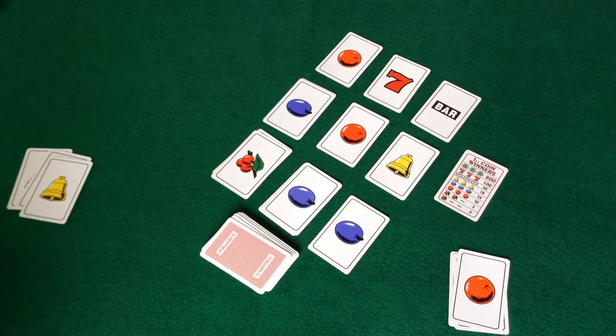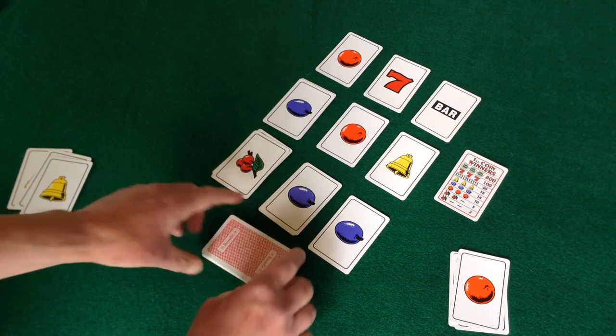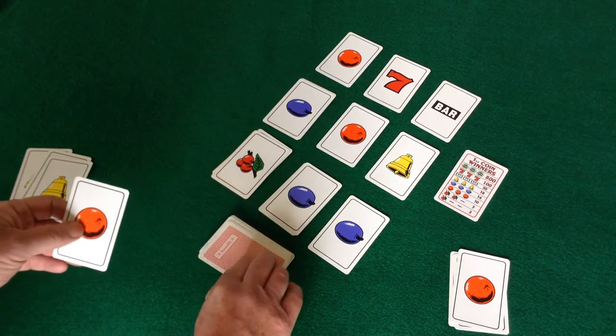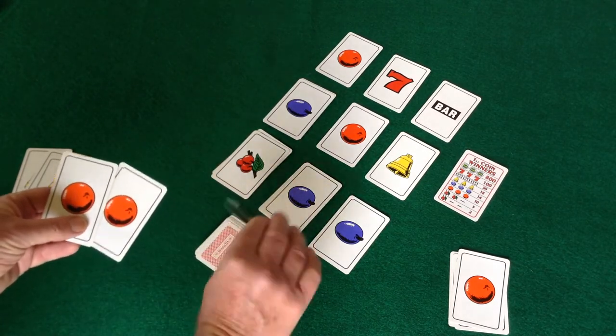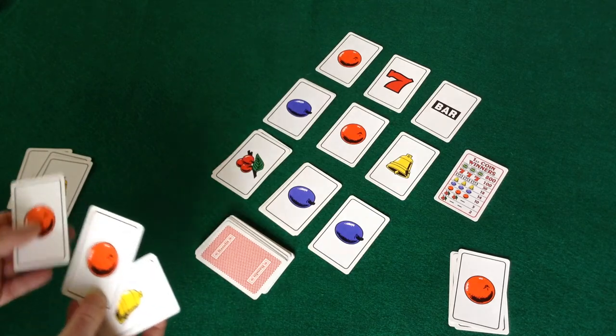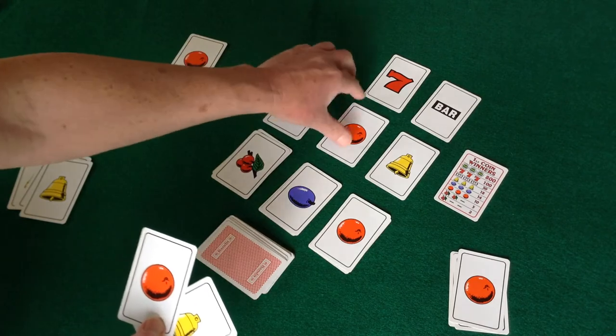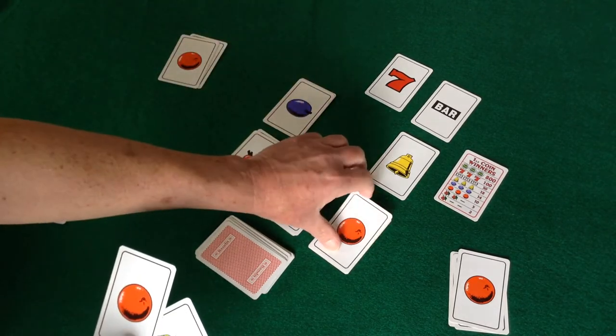It's now player 1's turn again. Player 1 draws three cards and tries to form a winning combination. Each time a winning combination is formed, the three winning cards are gathered up and put in their winning area.